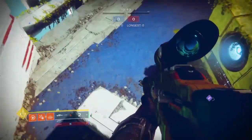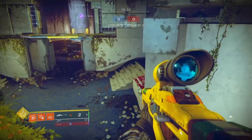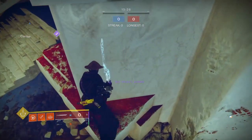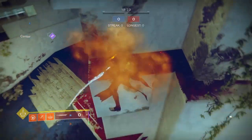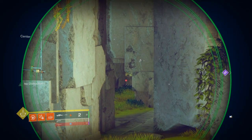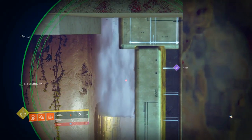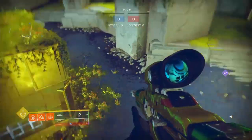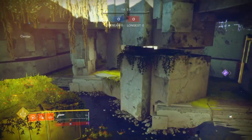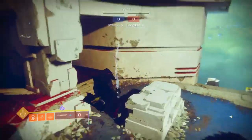By then heavy ammo will be spawning — heavy ammo usually spawns right over here. You can hold down all these angles. There's also an angle right here on this block where you can hold down everything in mid and also cover the waterfall side. Cap point does spawn right here, so I highly recommend trying to control mid and wait for cap to spawn. Just try to build up as much super energy as possible.